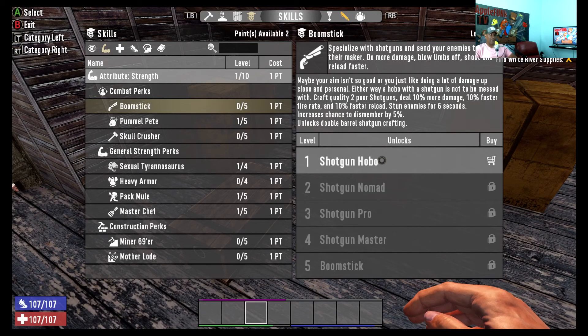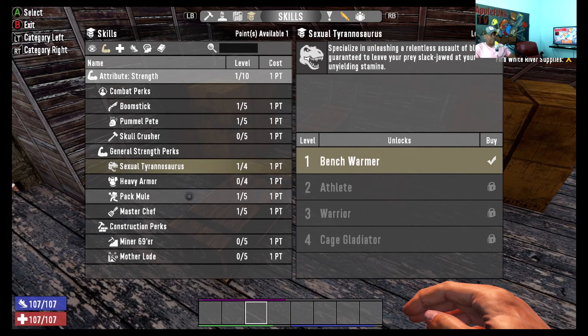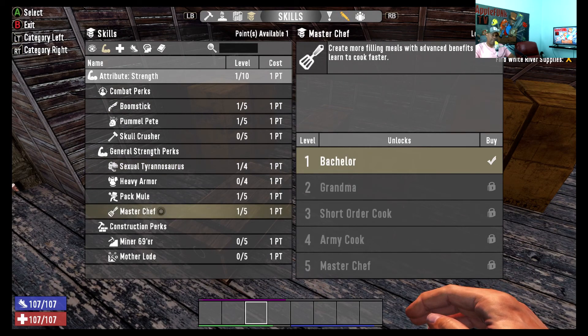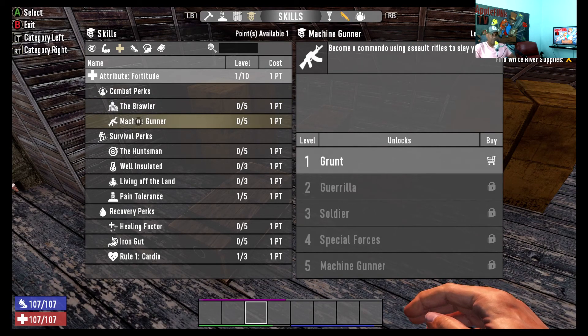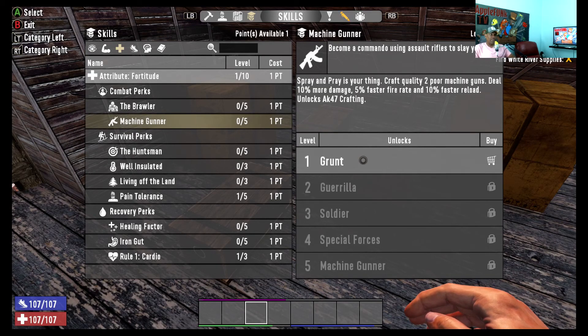It unlocks double barrel shotgun crafting. We do have a shotgun now — we bought it from the trader. I wouldn't have bought it right then if I'd known I had one in a case in a box from today's plunder. What's the next thing? We can't do that. We already did Master Chef. We're not mining yet, so no need for that. Machine Gunner — yeah, because we just got the deal. Assault rifles, spray and pray is your thing. Craft quality two machine guns deal 10% more damage, 5% faster fire rate, 10% faster reload, unlocks AK-47 crafting. There we go.